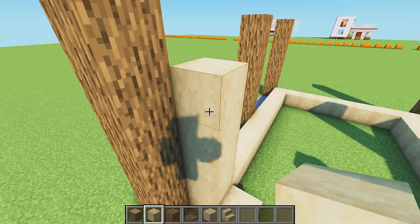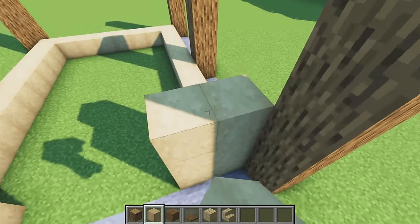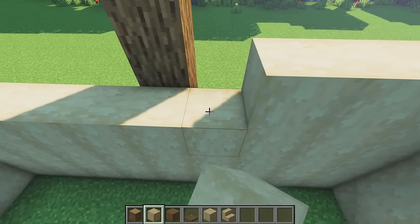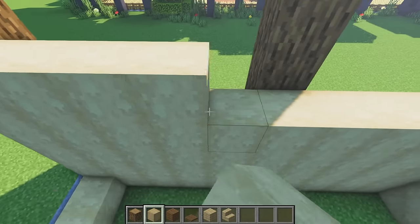We now have a kind of inside shell of birch on the inside of our oak logs. We're going to raise these up by four more blocks, making them five in height. Our barn is starting to come together. A lot of you have been asking for this barn, so if you do enjoy please leave a like and let me know what other things you'd like to see me build.